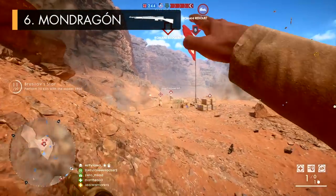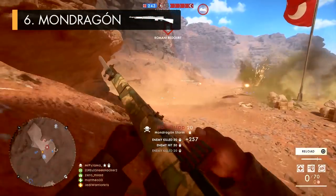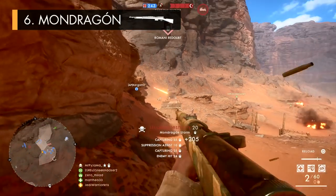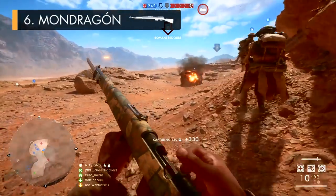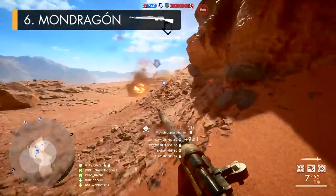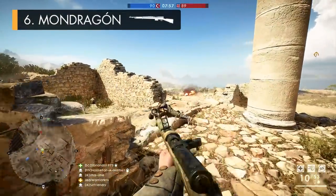At number 6 is the Mondragon Rifle, a slow firing but still relatively powerful semi-automatic weapon that functions as a fairly reliable mid to long ranged gun. It's one of the few medic guns that can kill in just 3 shots over all distances, giving the weapon some of the fastest kill times in the whole medic class at long range. It's got a higher than average muzzle velocity of 800 metres per second, meaning bullets travel through the air at a similar speed to a lot of the scout's bolt action rifles.